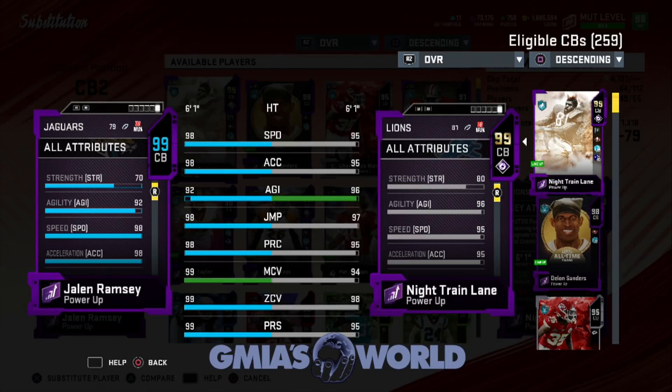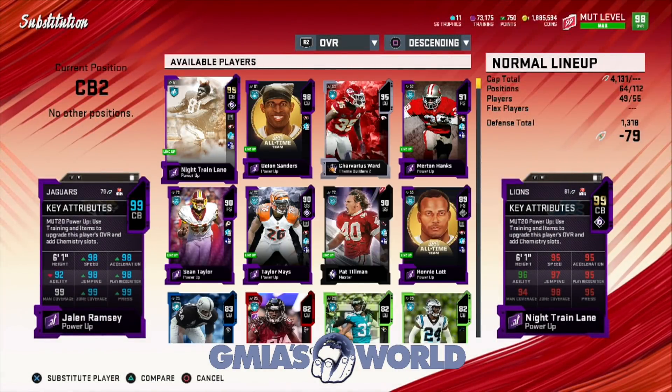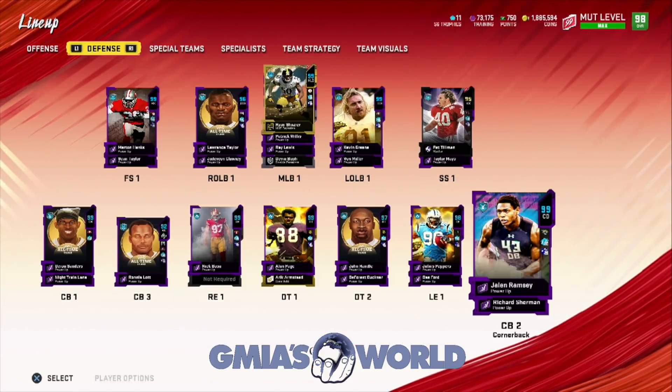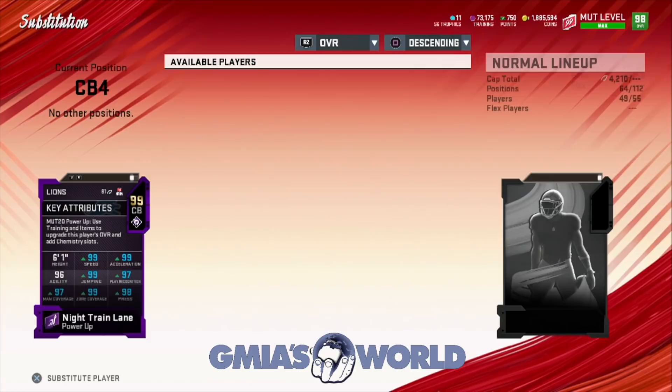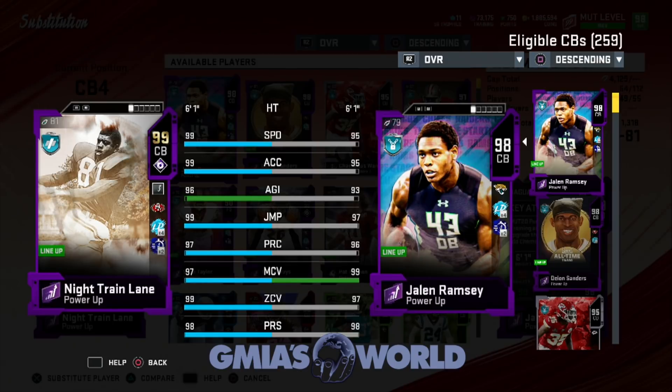Deion Sanders, like I said before, he's already 99 everything so the boost didn't really do anything to him — he's going to be 99 regardless. But let's check Night Train also. These are some of the key players that are going to make plays for your squad. Night Train: 99 speed, 99 acceleration. These guys at this point right now — 99 speed and 99 acceleration is outrageous, and then Taylor Mays and a lot of these other guys.